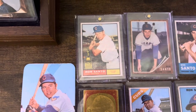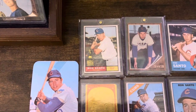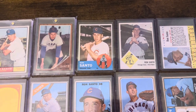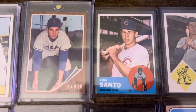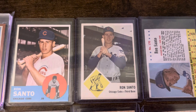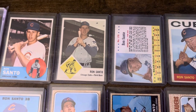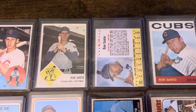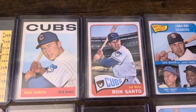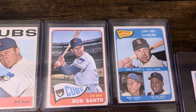So there's the 61 rookie, one of my favorites. And I think I like it so much because of the All-Star Cup. The 62. Of course, the 63 — beautiful 63. Then you're going to have the 63 Fleer. And a nice little oddball — I believe that one is the 63 Jell-O. The 65, probably one of my favorites, just because I love the 65 set. Probably one of my favorite vintage sets.